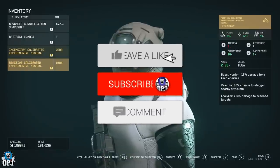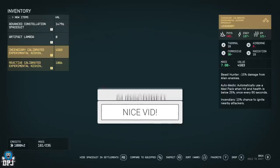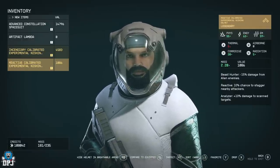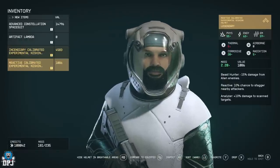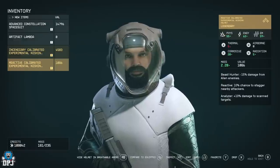My name is DPJ and if you enjoy the video, leaving a like really helps out, and if you like what you see and want to see more, be sure to subscribe. The space suit is called the Nashina and it is very decent indeed. I won't call it the best in the game like many others — that title probably belongs to the starborn suits — but it is still great gear you don't want to miss.